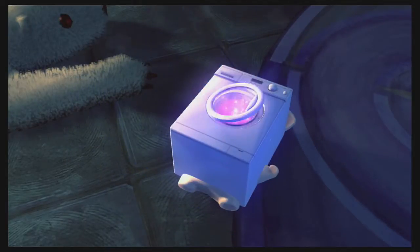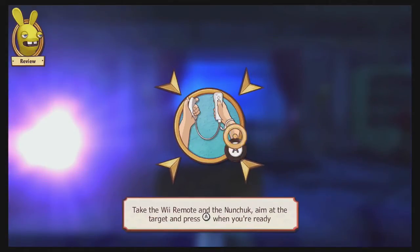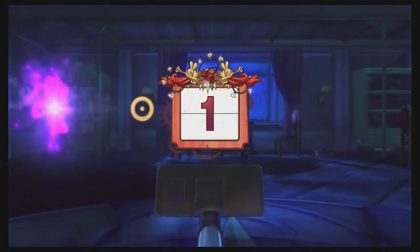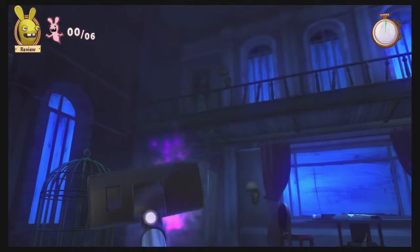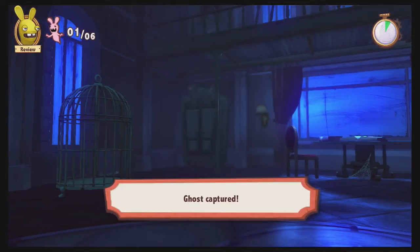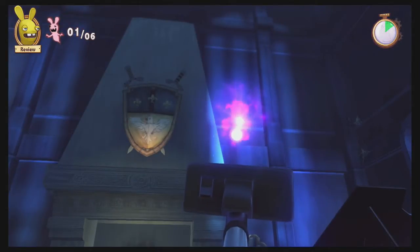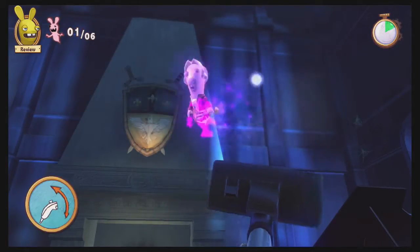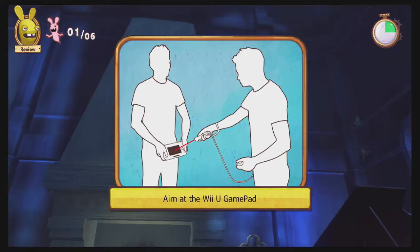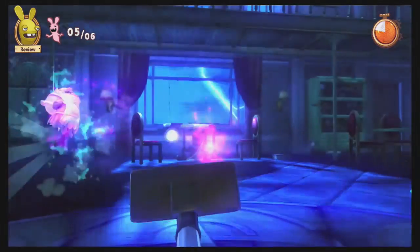One person will have the gamepad, and the other will use a Wiimote and Nunchuck combination. That's it. Even though there are four players, you'll only ever have two involved in a minigame at any given time. This doesn't really work as well — you have two people who are going to sit there doing nothing while this is happening. One person has the gamepad and they're seeing slightly different things; they're uncovering the ghosts, and it's up to the other player to suck them in with a vacuum. Whereas with most other party games, you're going to have everybody — all four players — involved.